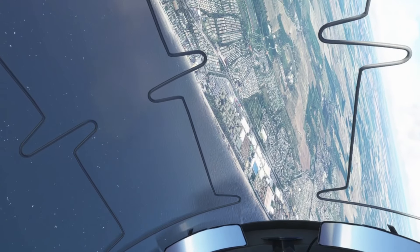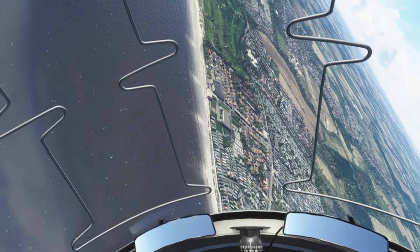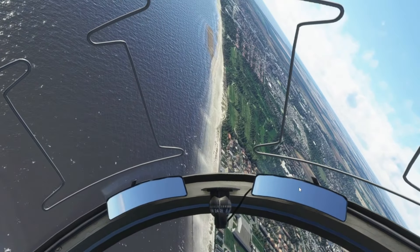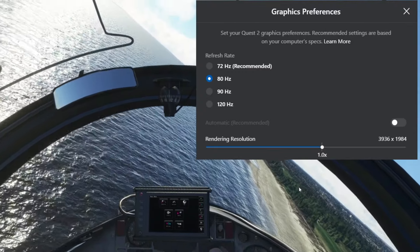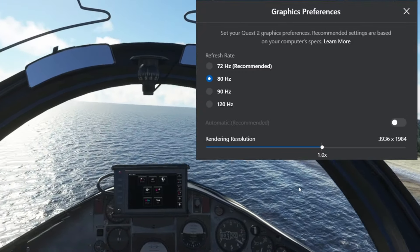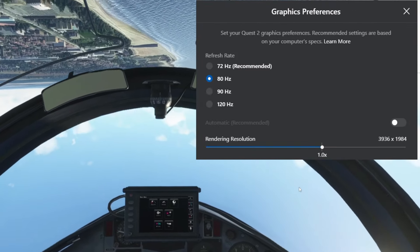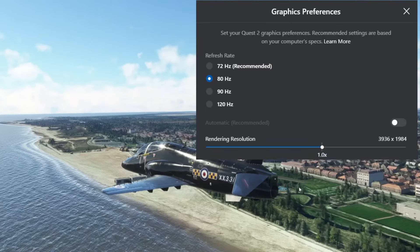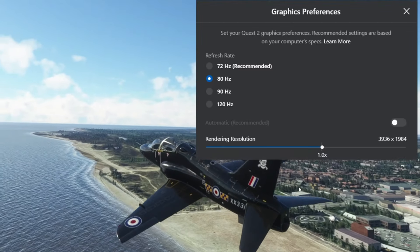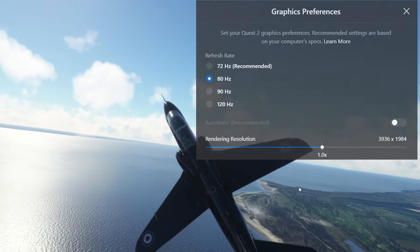Interestingly, when I bump that up even higher I haven't really noticed any visual difference in clarity, so I've brought it back down to 1.2x, which means Asynchronous Space Warp works much better. For 1080 Ti users, it is a massive hit on your GPU, so I recommend keeping it to 1.0 and running at 80Hz or even 72Hz if you can handle it, because honestly the 10-series cards are not really meant for the Quest.